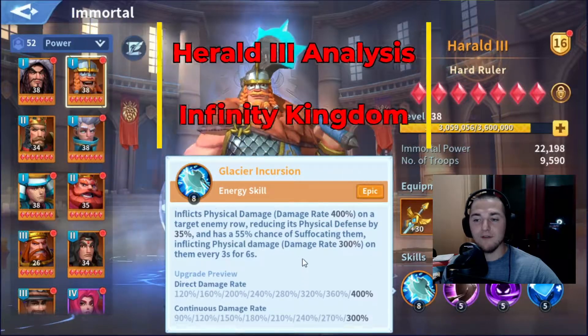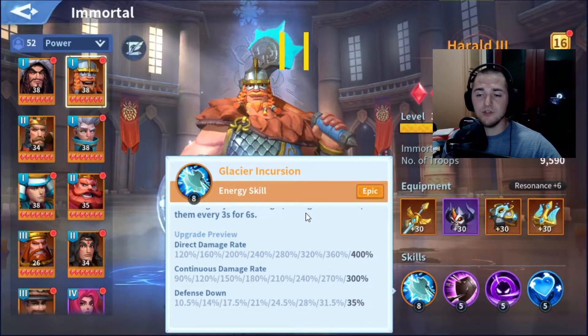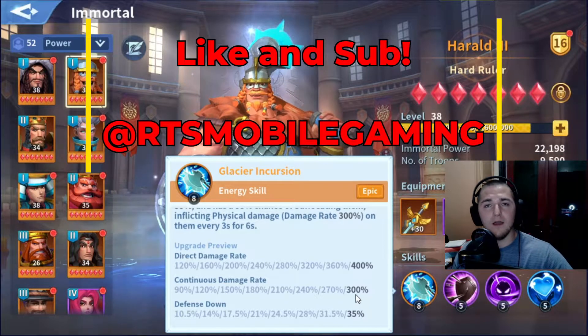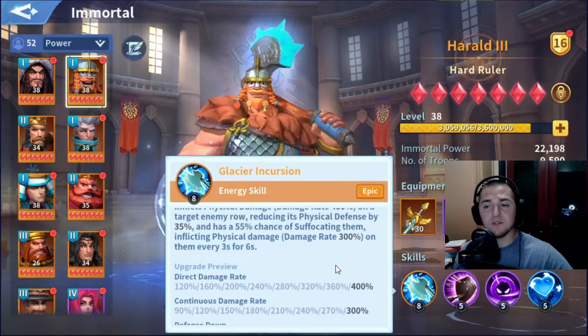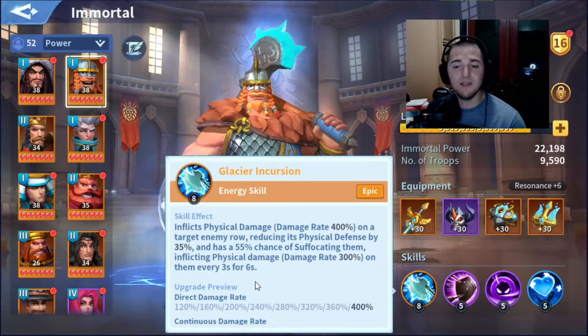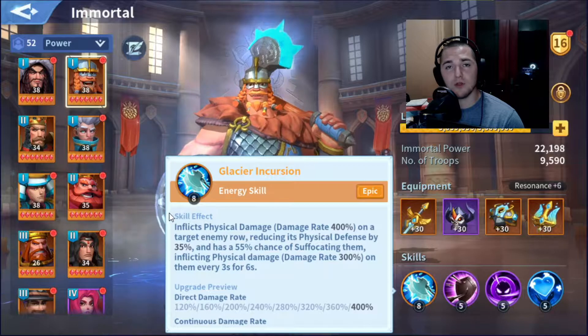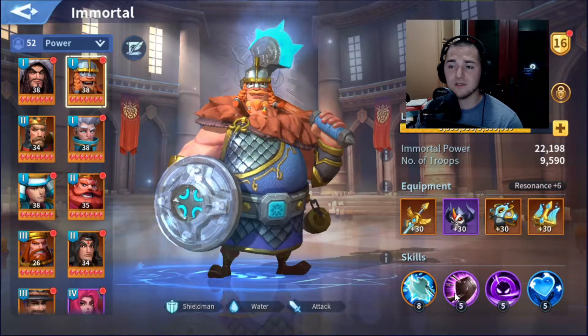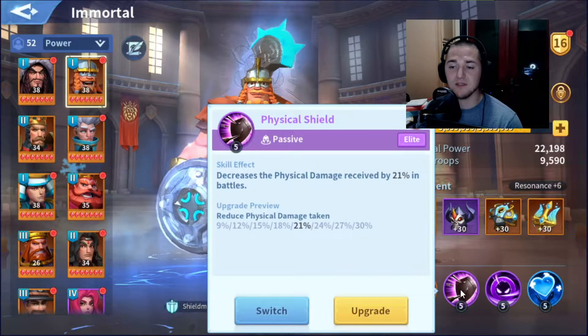Here's his first skill: Glacial Incursion. It is a legit skill — it does a lot of direct damage to targets, a continuous damage on proc, and reduces enemy physical defense by 35%, which is huge by the way. If you're running a physical team, this guy is absolutely a must-have.